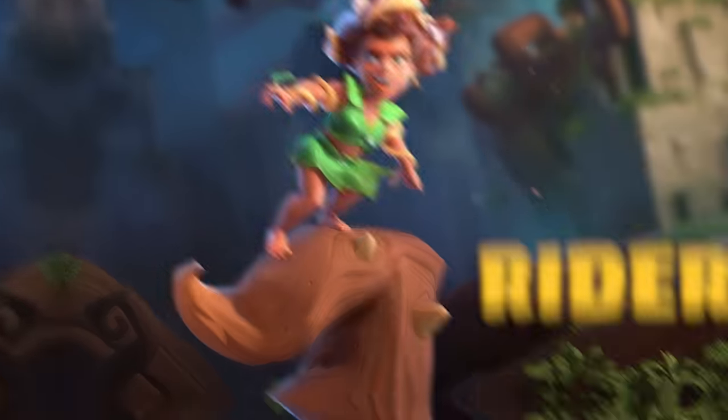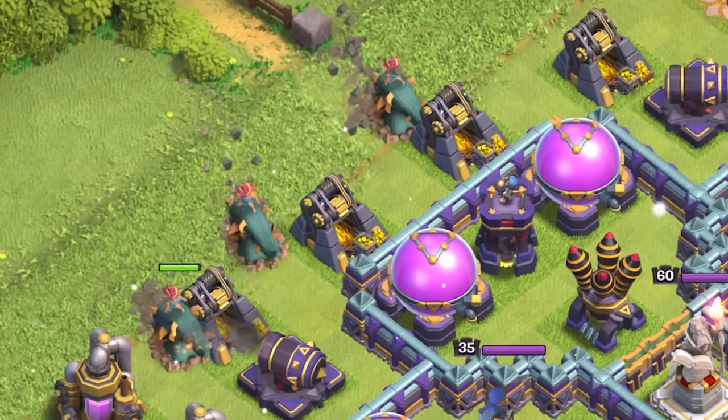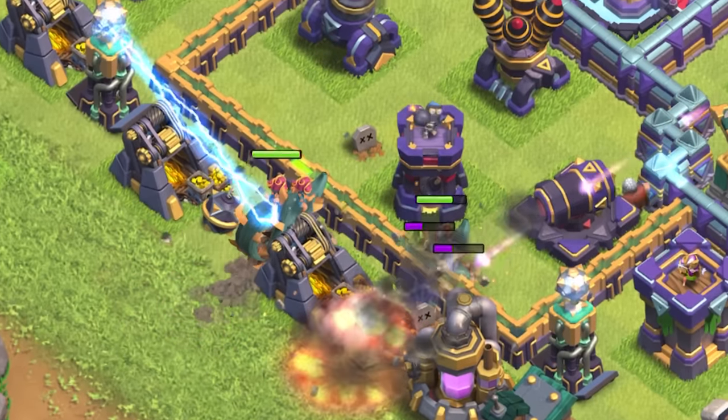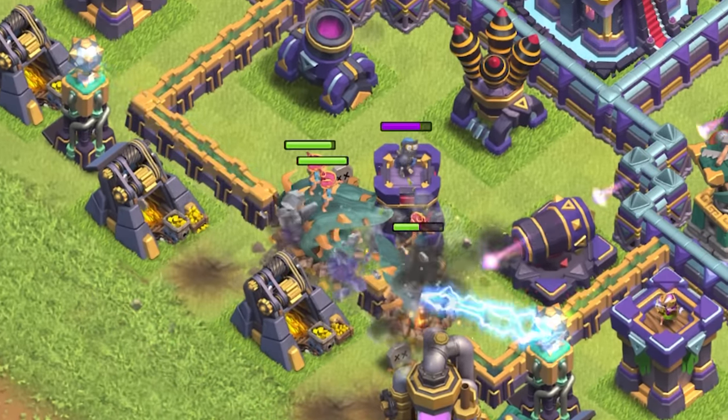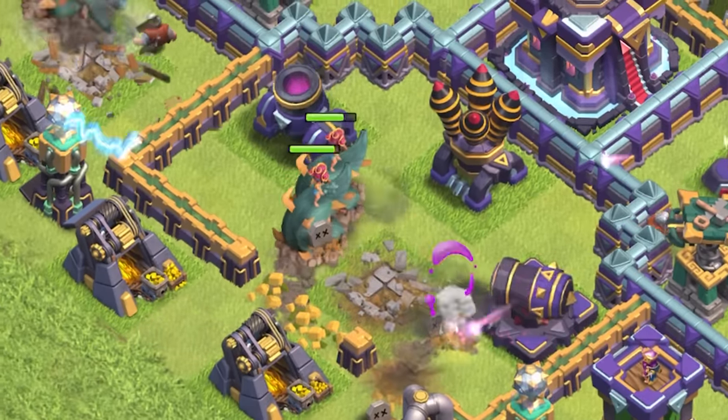Carrying on with the Force of Nature theme, Root Rider smashes into enemy defenses riding atop a massive tree. How do you ride a tree into battle? Root Rider is a ground tanky elixir troop available at Town Hall 15. She targets defenses as her primary objective, but moves through walls by destroying them. Root Rider makes a nice alternative to wall breakers, since she's not tricked by open compartments and will always just move towards the nearest defense.